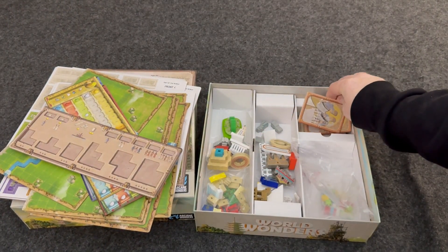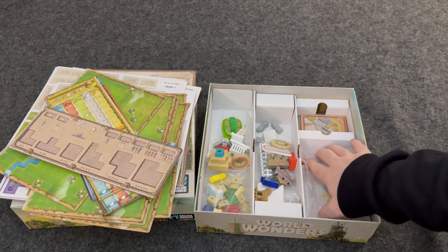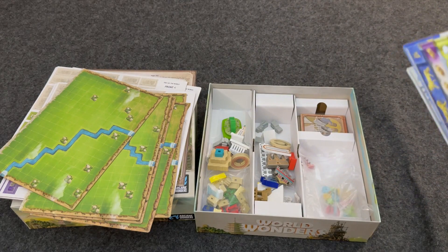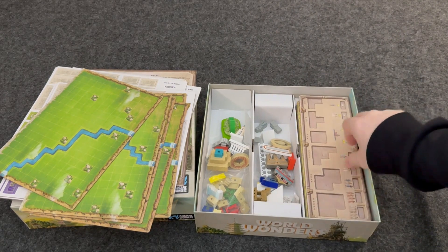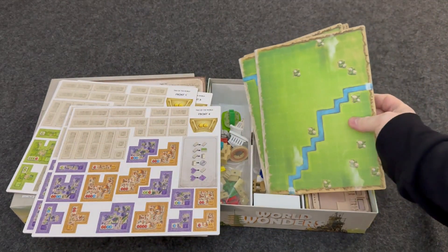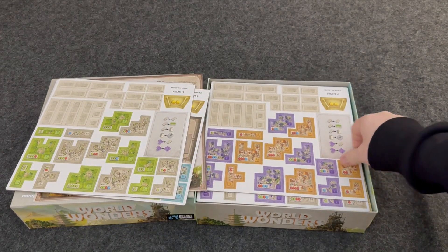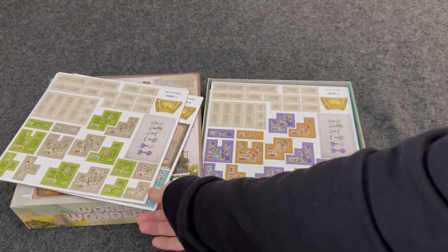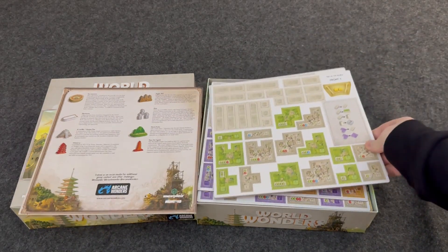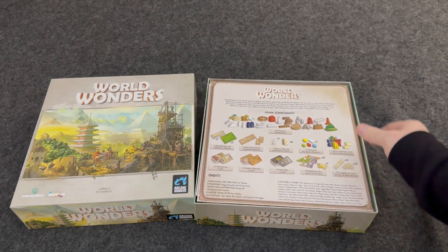So you've got a decent amount of cards with the game plus all these really cool wooden components. We'll be doing a review and I'm thinking I'm actually going to do a playthrough on this game too, because it just looks really cool. I like any type of city-building games. So yeah, that was World Wonders — this is just a quick unboxing. I don't know anything about the game yet and we'll learn together later on through other videos.